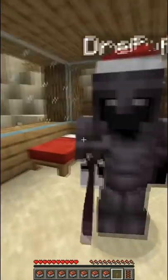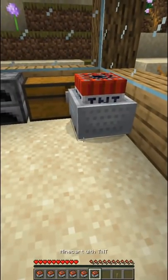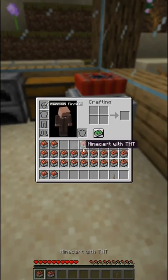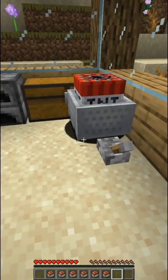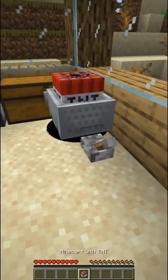So I waited till he was AFK, snuck inside his base. I placed an activator rail and placed tons of TNT minecarts on it. Then all I had to do was place a lever, click it, and then watch him vaporize.